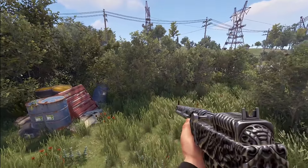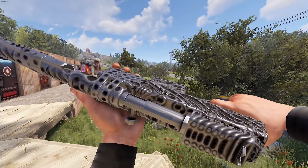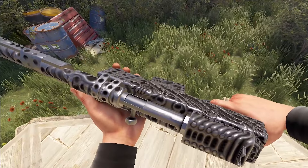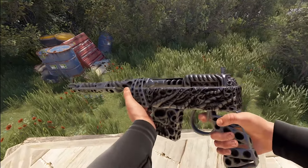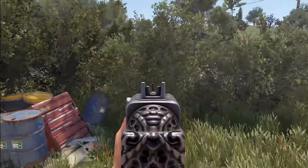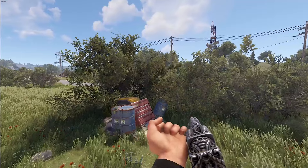Moving on to our rifles, we've got the Cryptsar. This one is stockless, and the whole thing just looks like this crazy sculpted metal with bones and teeth and horns and all sorts of stuff going through it. Aiming down the sights, you do have a very red tip. And there's our reload.